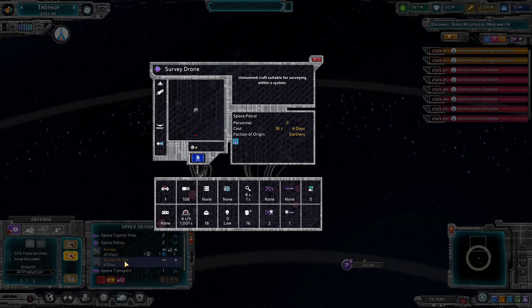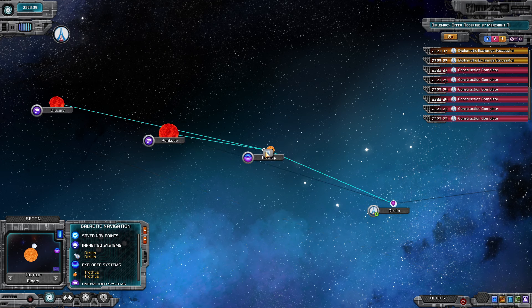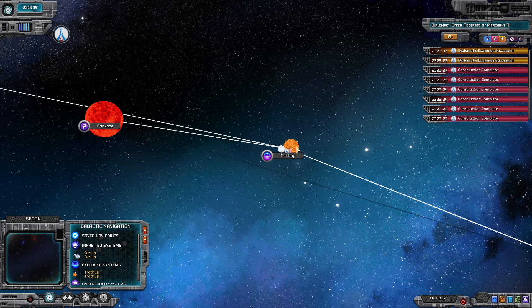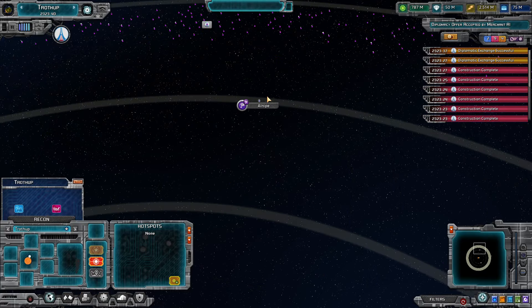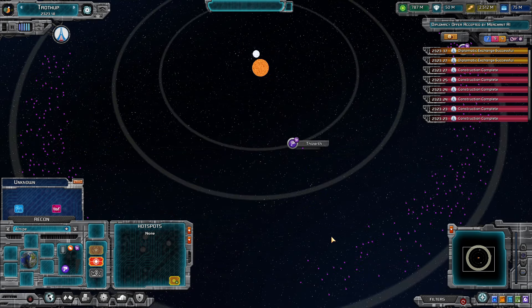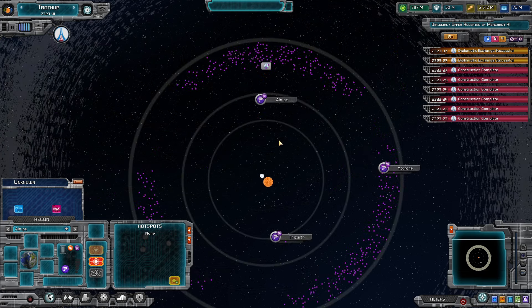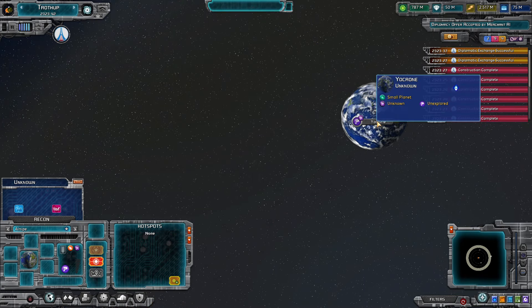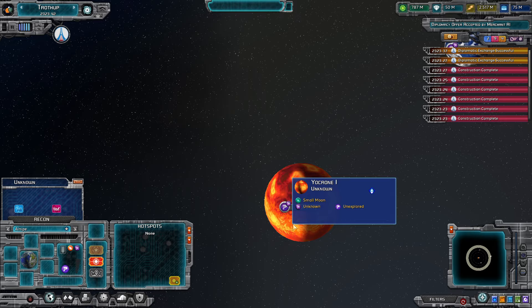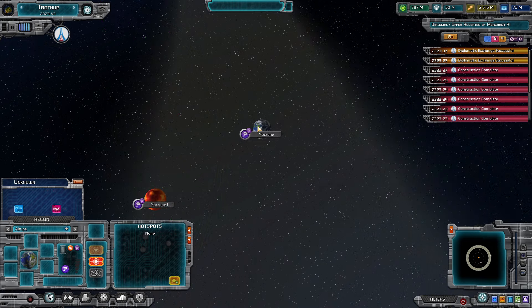A survey drone is twice as fast at moving around a system, that's for sure. However we need to discover the planets before we can justify going anywhere else - because if we don't have a planet discovered then I don't think we have the ability to construct anything there. A large planet called Alnipe - this is the biggest habitable planet we've seen yet, and I can visually tell that yes it is habitable. There's not as many planets here... oh wait, there's another one. This has a good amount of habitable planets - this seems a lot more than average habitability.